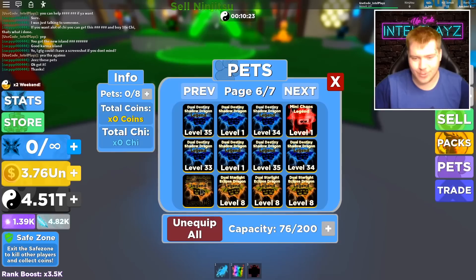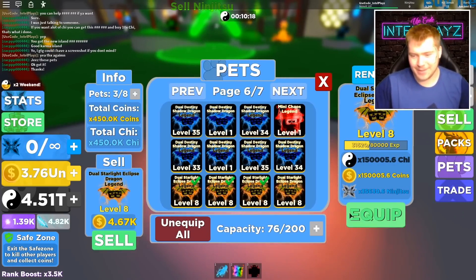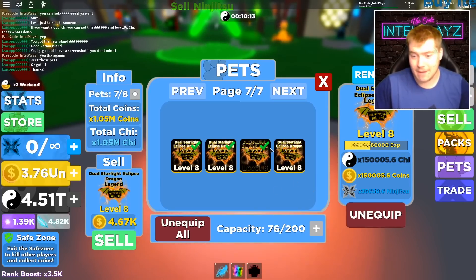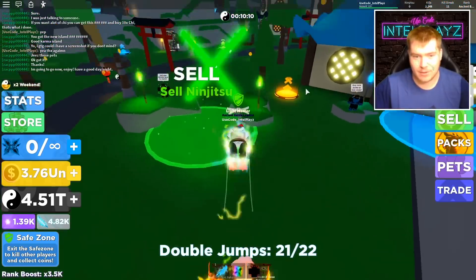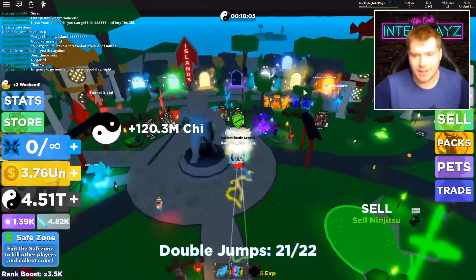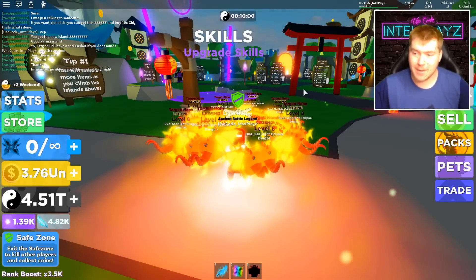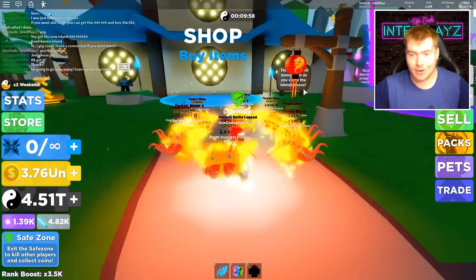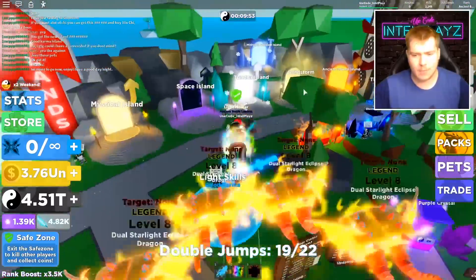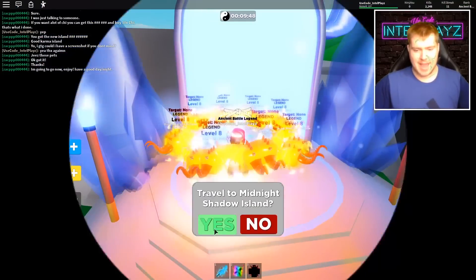I have to go re-equip these pets real quick. Thanks again — oh no, I almost sold them. That would have been tragic — I don't want to sell the pets, not ever actually. I'd rather give them away because 4,000 coins isn't really doing much for me. We did get the new island, we've defeated the new boss, we got a full team of the best pets — things are starting to look pretty dang good. We should go back to that island and farm a little bit, see if we can upgrade our sword.